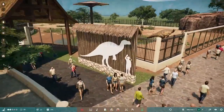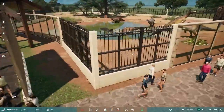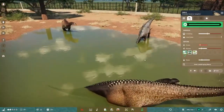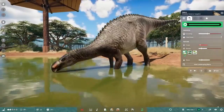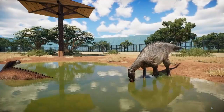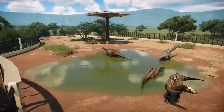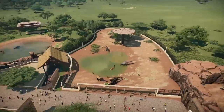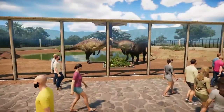Muttaburrasaurus is a three-star animal whereas Ouranosaurus is two-star. I love their snorting sounds. Look at them swim — this animal is so gorgeous, I'm really happy we got it. This is actually the only dinosaur where all three skins are sexually dimorphic, which I thought was interesting.